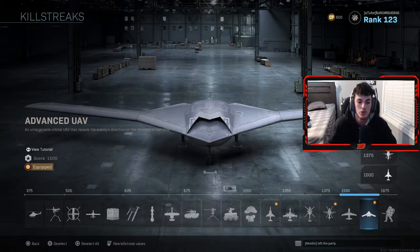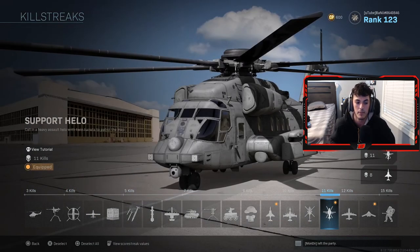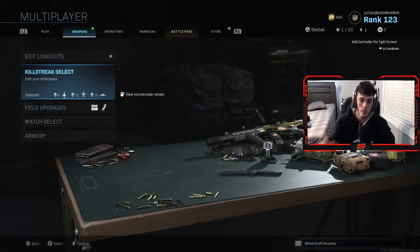The Advanced UAV is a 12-killstreak or 1,500 score. It basically shows you the direction of the enemies on the minimap. I only really use this if I want to try and go for a nuke, because it's honestly the best thing you could possibly use. You do have to be a little careful with it though — if you're playing too far back, it's going to go to waste and your teammates will end up killing everybody. My best advice: once you pop the Advanced UAV, you have to play like a crazy maniac and start running around everywhere, because you only have about two to three minutes of knowing where the team is and where they're looking. Use that to your advantage. You could also swap it for a regular UAV depending on your preference — it's up to you guys.